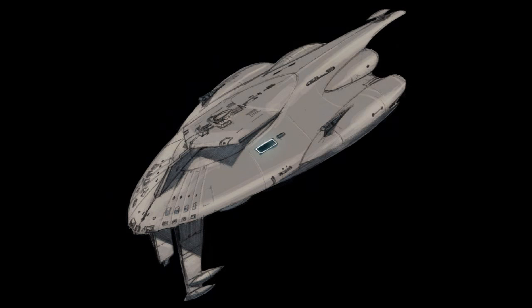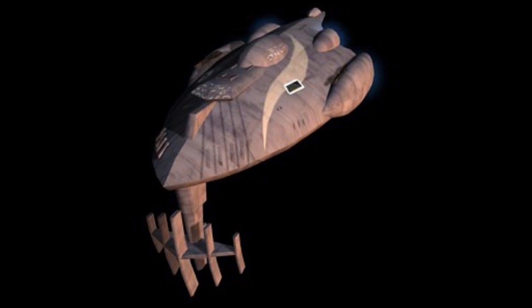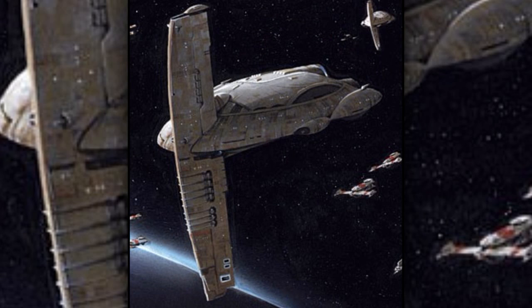Fifth are the Shashore class frigates. They were designed for greater speed and maneuverability at the cost of less armor. They were mainly used as escorts for Scythe class battlecruisers.